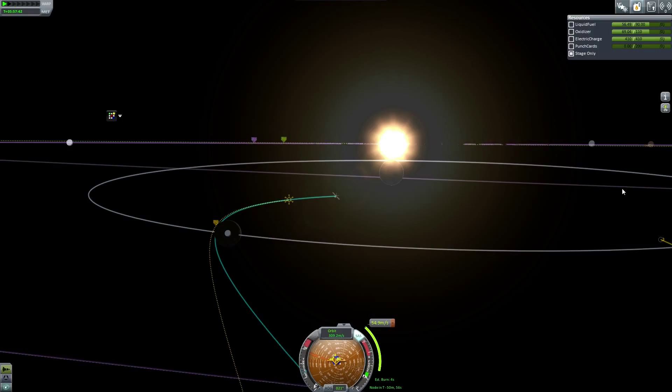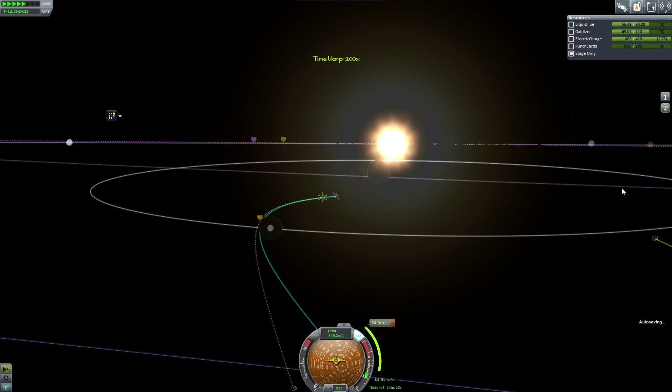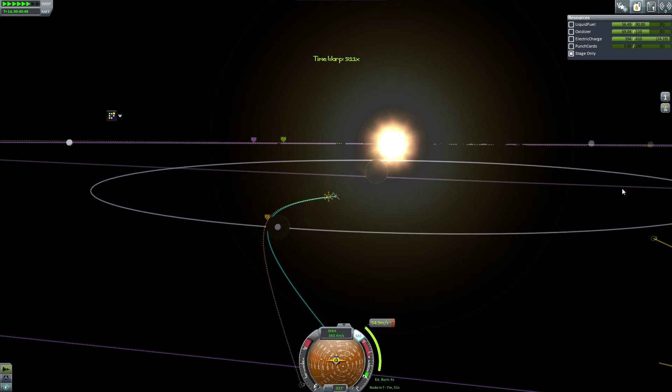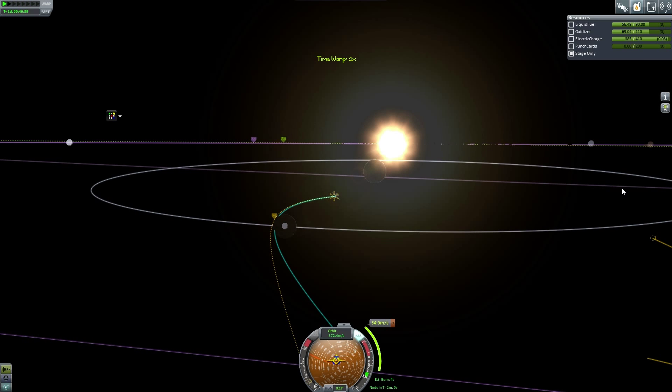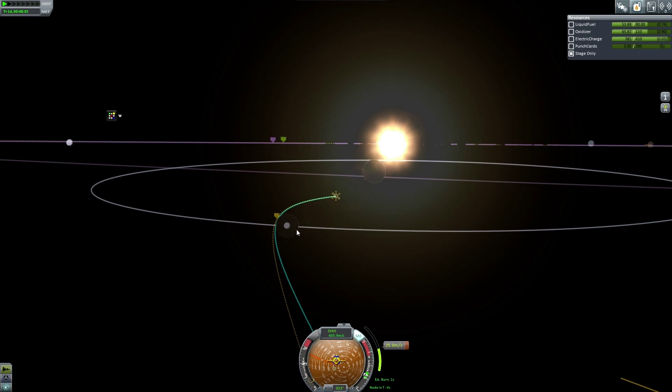There it is — we only need to burn 54 meters per second. I'd say the Kerbal engineers back on Kerbin are winging it a little, making it up as they go. But they're good enough for this and have confidence they won't lose their space probe. They wouldn't really care that much anyway. About there — that'll be perfect.